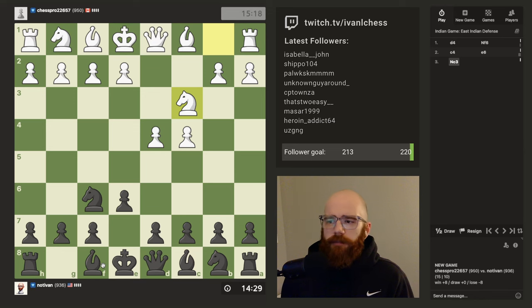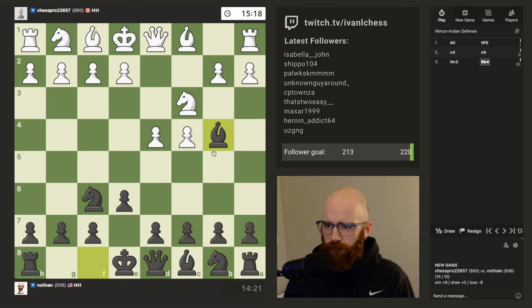I want to get the Bishop out to B4. I think it's okay. The only thing I don't like about playing this opening as black is that it always traps the light square bishop in. It's a bit unnatural. The light square bishop ends up having to come out to B7, which isn't the greatest.